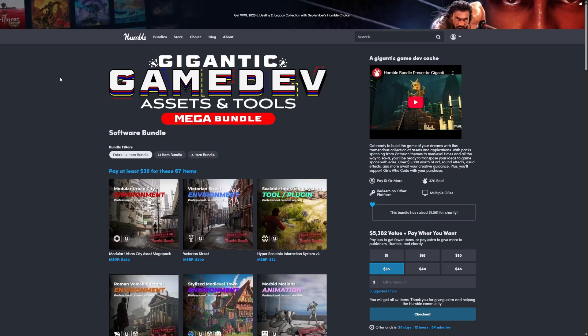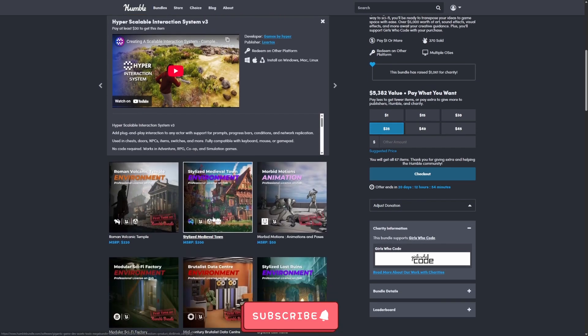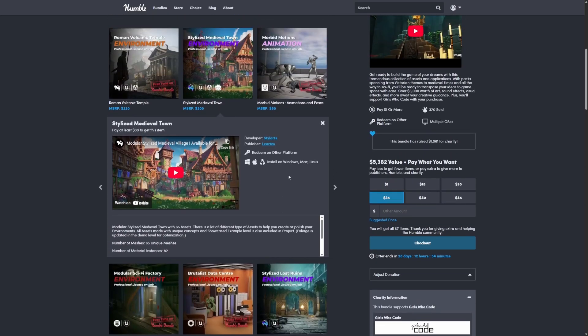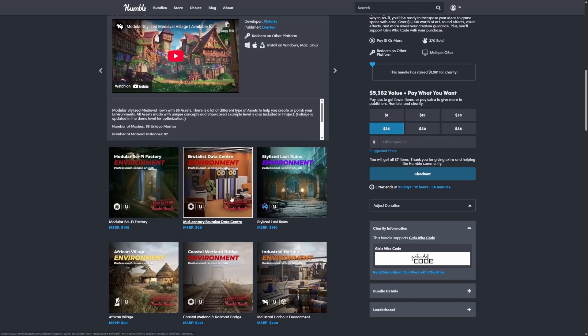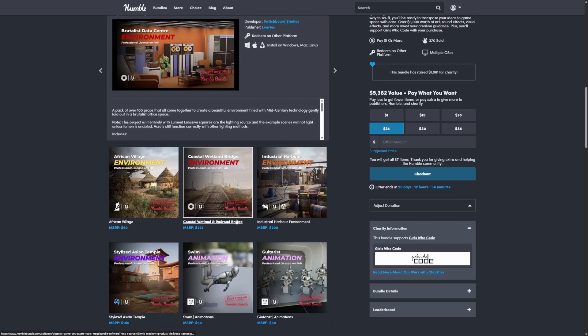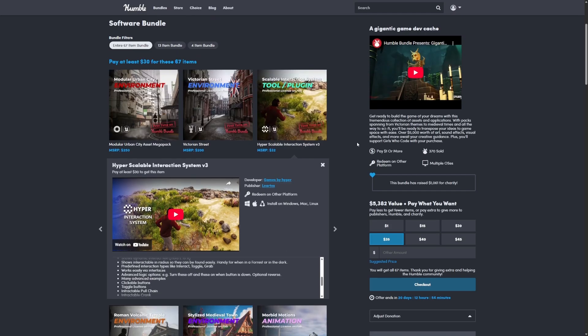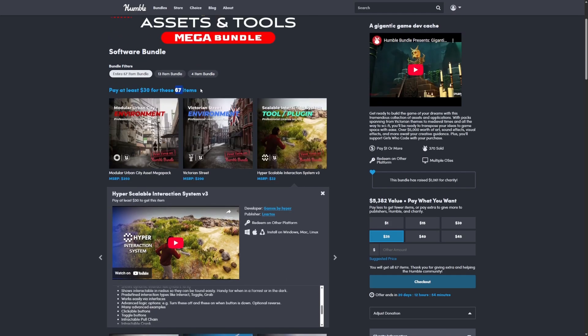Hey everyone, welcome back to Code The Row. In this video, we're going to be going over the Gigantic Game Dev Asset Tool Mega Bundle. A bunch of these are Liardis. We've gone over Liardis a ton of times — they make some amazing quality for both stylized animations and realistic environments. There are a lot of new ones that are first time in Humble Bundle, such as this Scalable Interactions plugin by Hyper, who is a very well-known asset developer on the Fab Marketplace. This Humble Bundle is $30 for all 67 items — less than 50 cents per item, and that is dirt cheap.